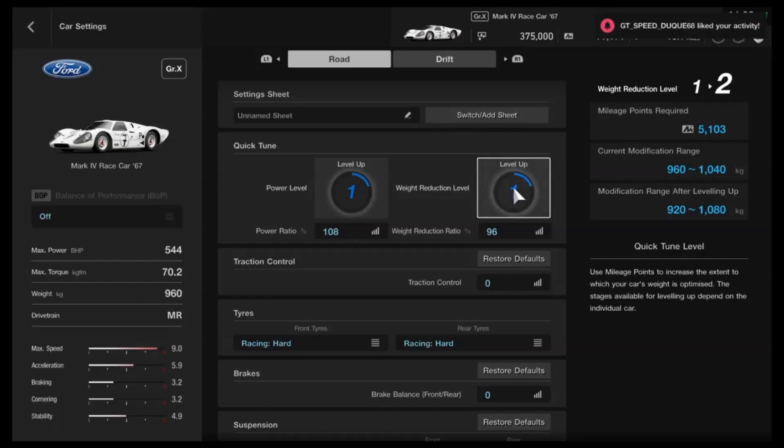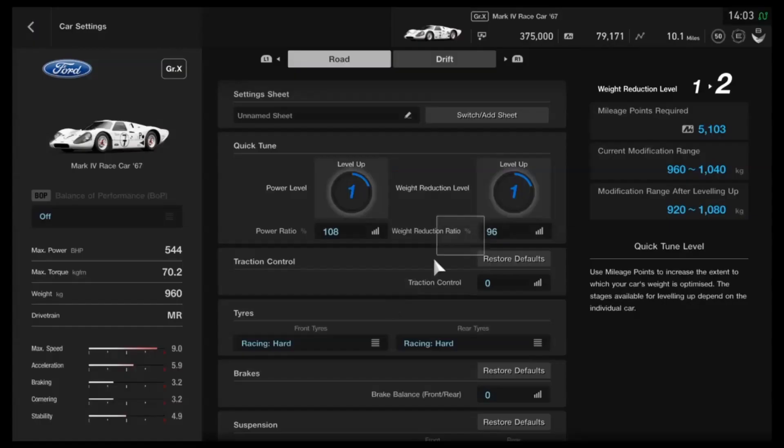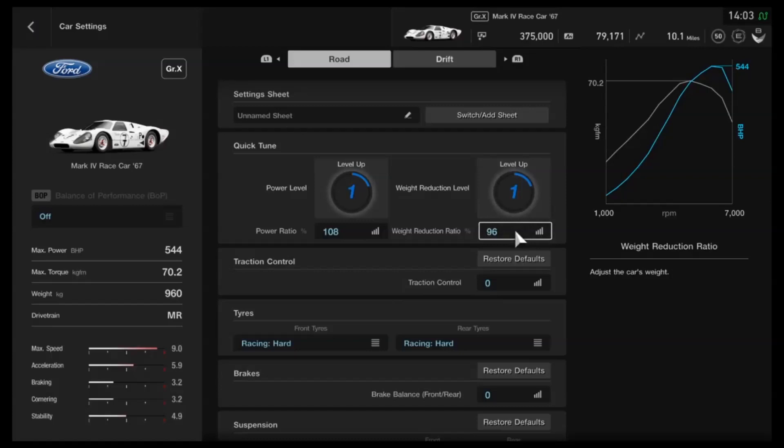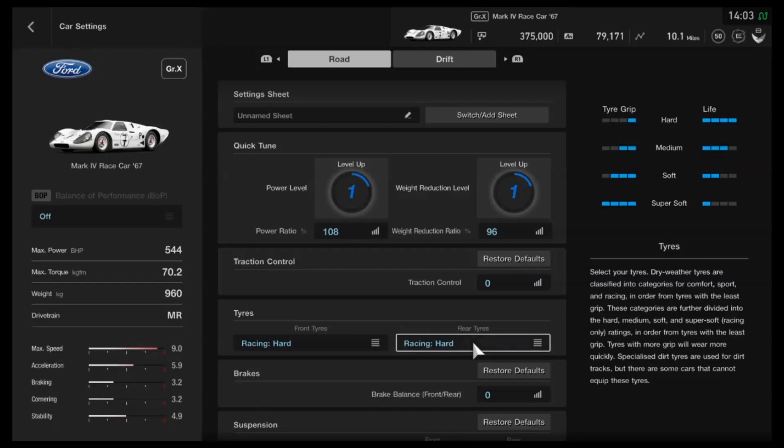These expensive cars are notoriously demanding in terms of the mileage points it takes to actually upgrade them. I've got plenty of mileage points but I prefer not to upgrade these cars given how much — or how little — I actually use them. If you want to upgrade, lower the weight and increase the power — that's down to you. What I've opted to do instead is drop the weight and increase the power as much as possible without any actual level upgrades. If you do upgrade, it will obviously be significantly quicker, especially in top speed. Traction control is down to you — chances are if you've unlocked a car like this you probably don't use it anyway. For tyres, I've gone with hards to show what it can do under most circumstances; mediums or softs will obviously be quicker.